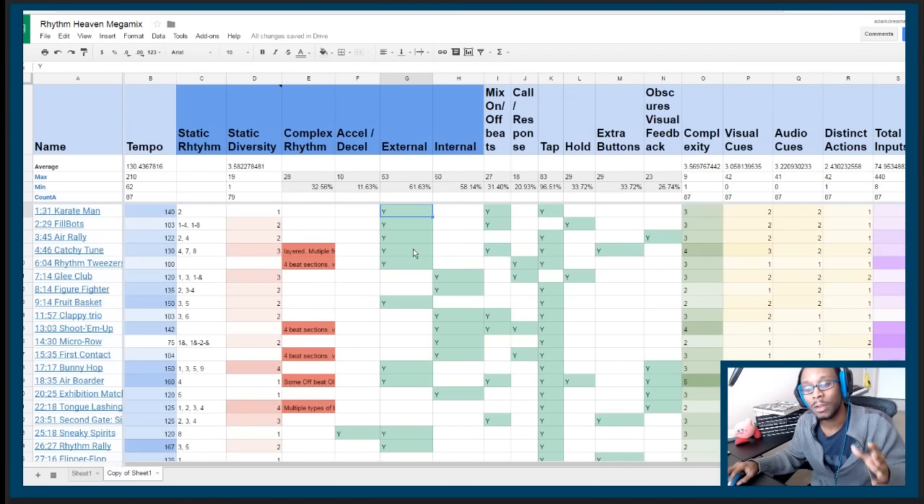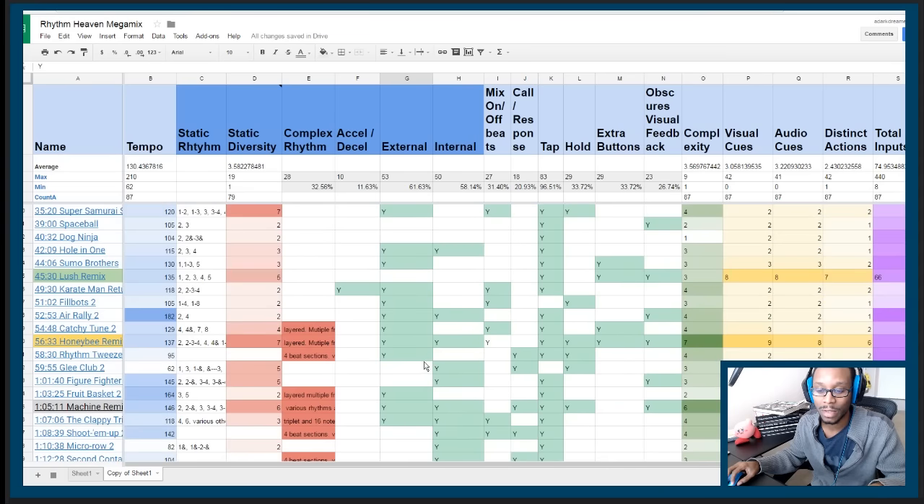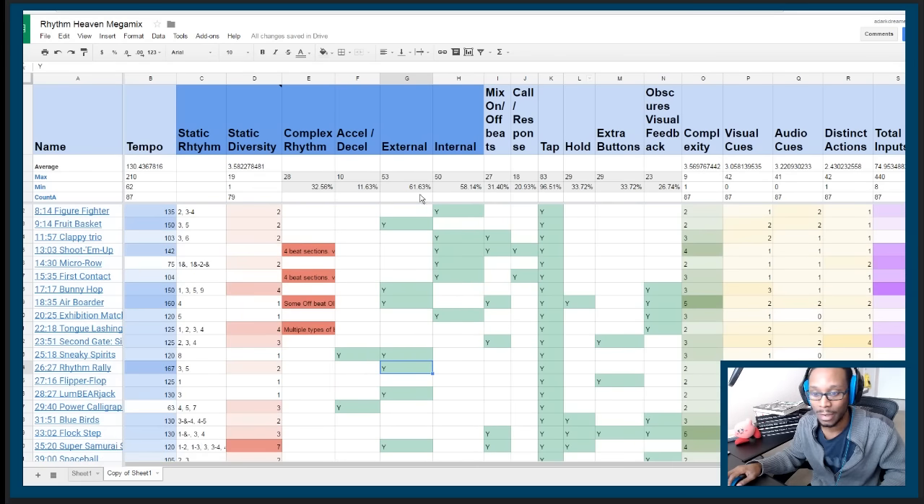You don't want all the challenges in the game to be visually feedback oriented. Some rely on audio cues, some on video cues, and some have a mix of both external and internal timing based on the feedback. Looking down the chart, some challenges have both, some have just internal, some just external — it's quite a mix all the way down.